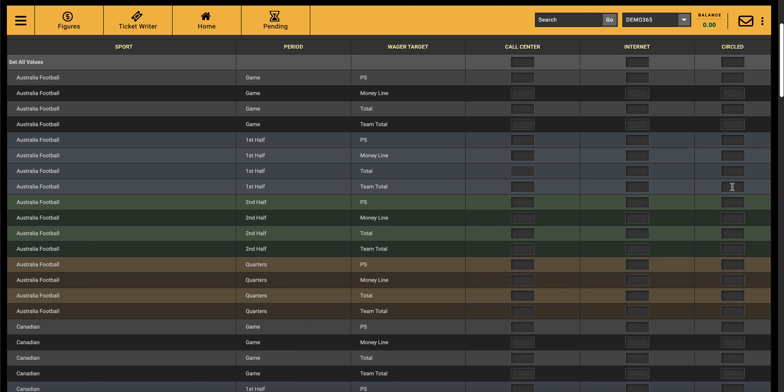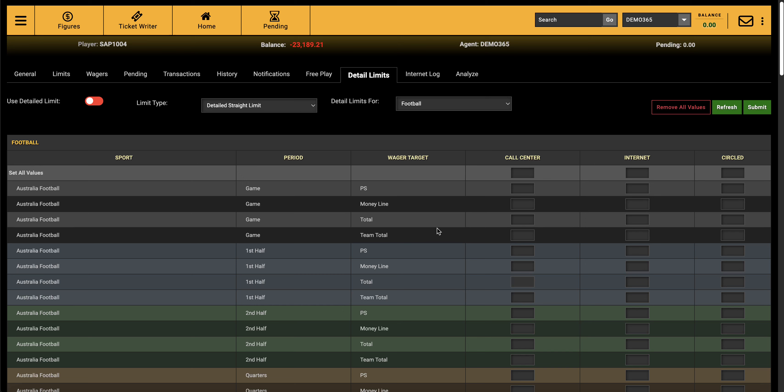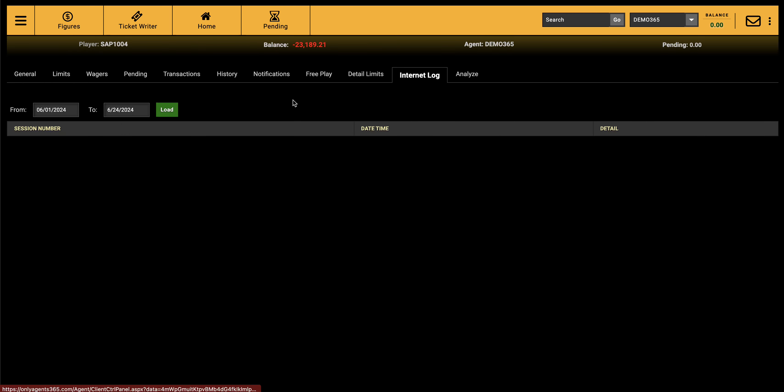Detail limits can also go under the house limit. For example, if max bet is $500 everywhere but you want golf capped at $100, you set a detail limit of $100 for golf — and the system will enforce that lower limit just for that sport for that player. So detail limits overwrite whatever the house limit says for specific cases.